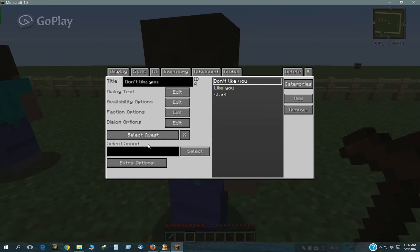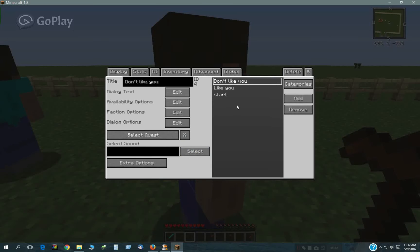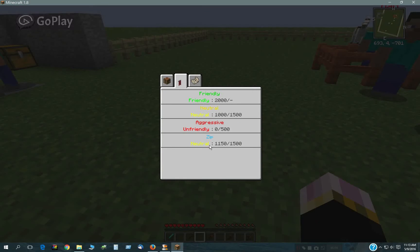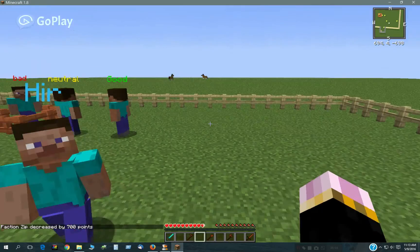Just write factions right there — he decreased by 700 points. And 'I like you' is increased by 550 points, so you can put in there whatever you like. Currently I'm at 1150, so I'm in the neutral range now. If I click on him again and say 'I don't like you,' he's going to become aggressive towards me.